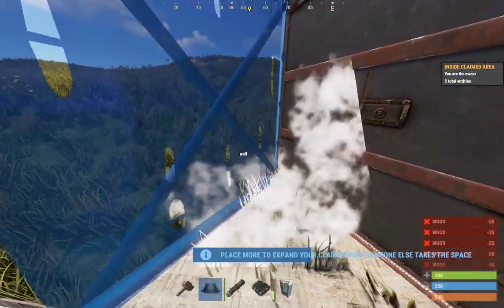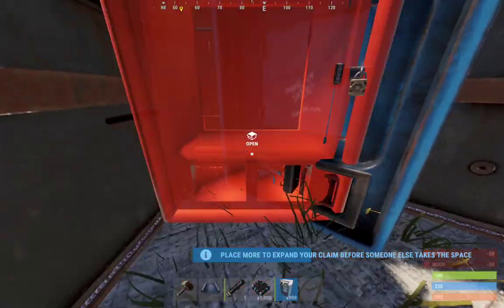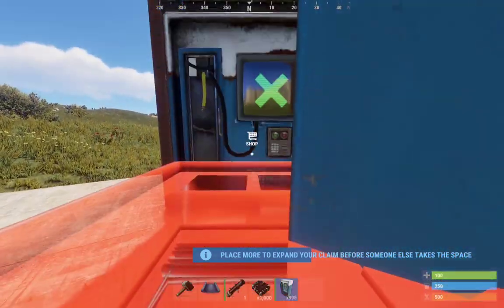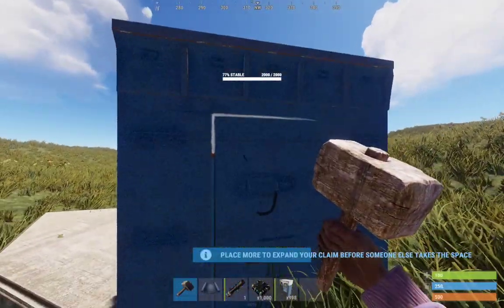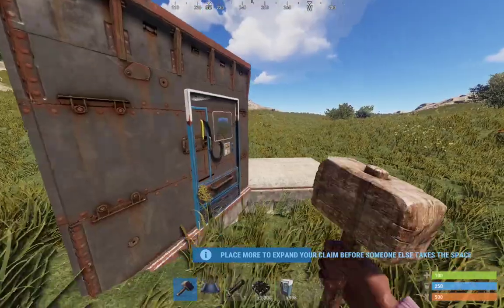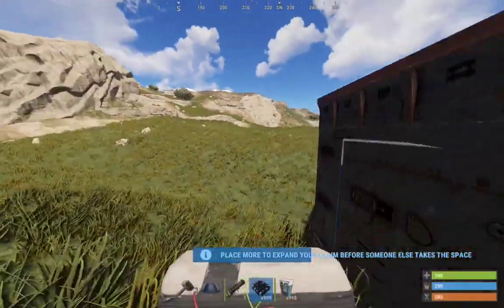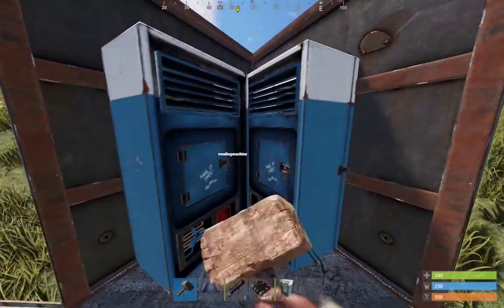Basically, if you're raiding and you see a vending machine sticking through the wall like this — if you place a vending machine and stick it through the wall, or place it like this and stick it to the wall, then rotate it — the vending machine will stick through the wall. If you rocket or C4 it, the vending machine will take damage.